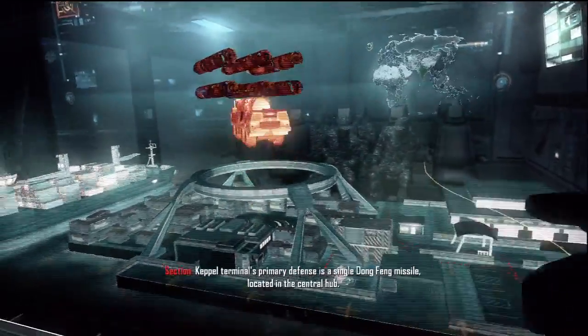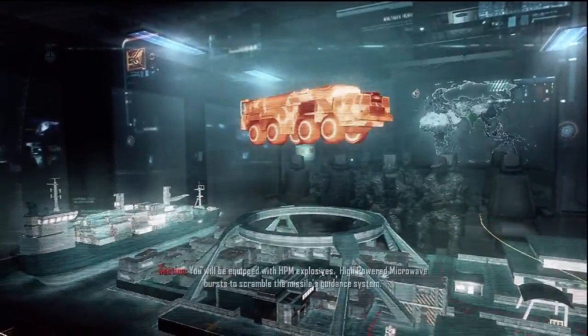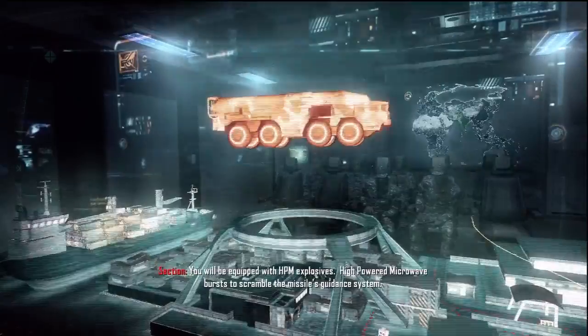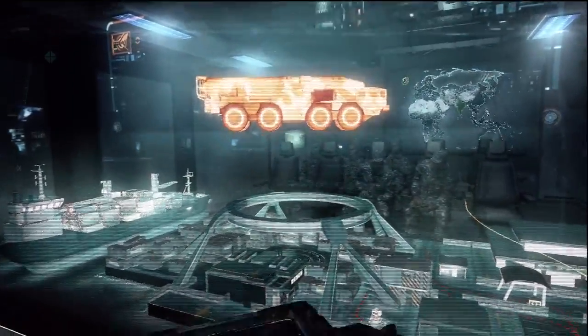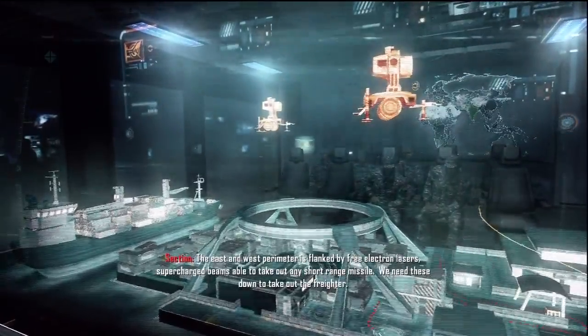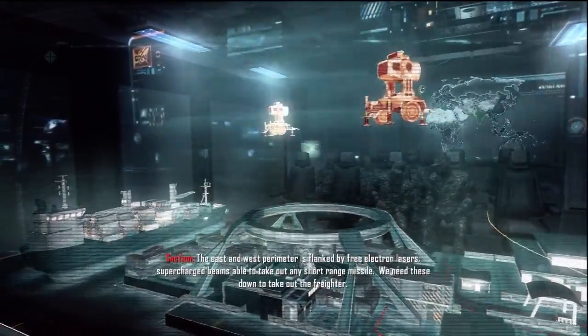Keppel Terminal's primary defense is a single Dongfang missile located in the central hub. You will be equipped with HPM explosives — high-powered microwave bursts to scramble the missile's guidance system. The east and west perimeter is flanked by free electron lasers, supercharged beams able to take out any short-range missile. We need these down to take out the freighter.